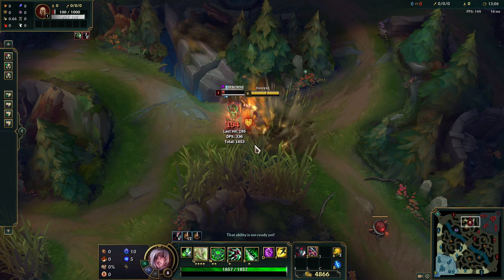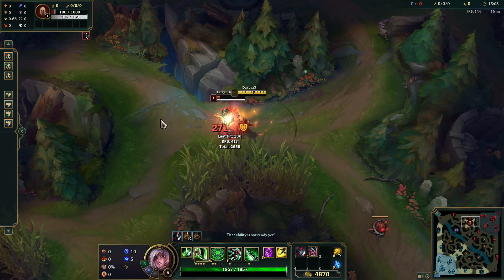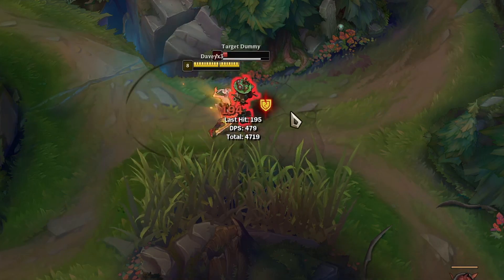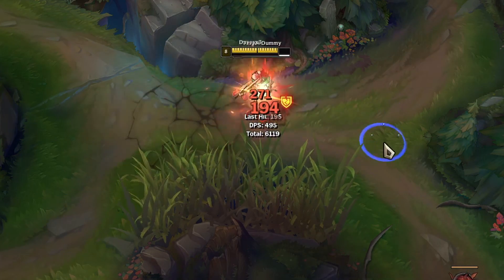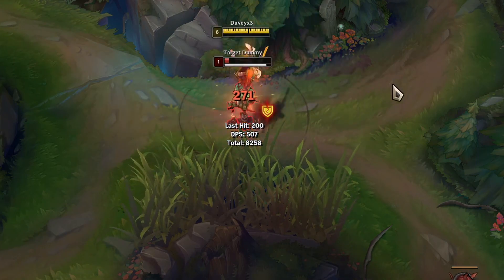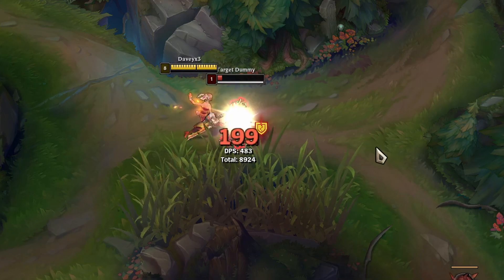Another important mechanic you should know before attempting the fast Q is about Riven's Q direction. If you hold your mouse on the target, you will Q on the target. And if you hold your mouse away from the target, you will Q right through.